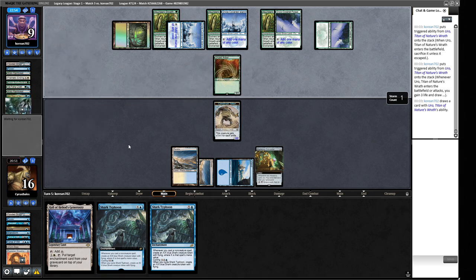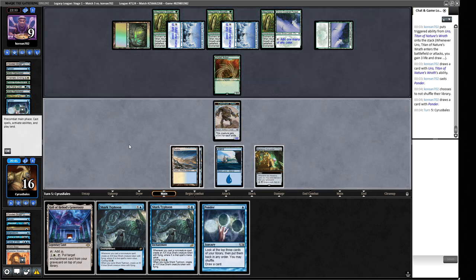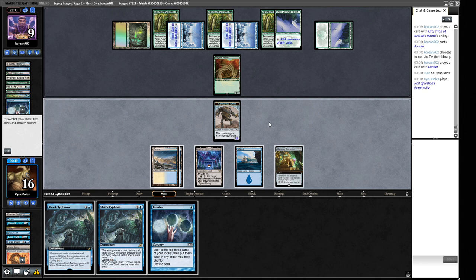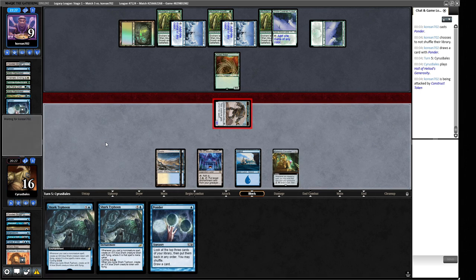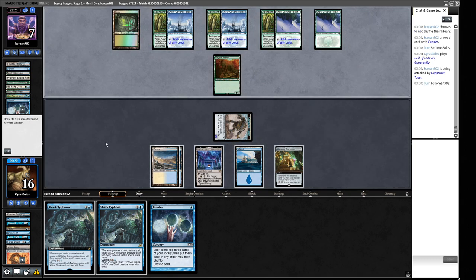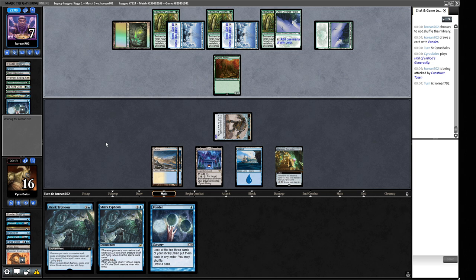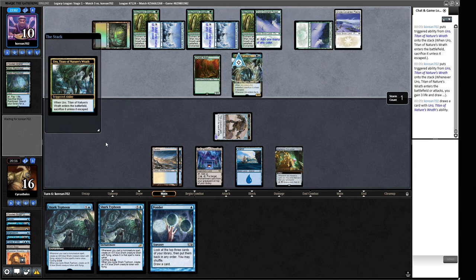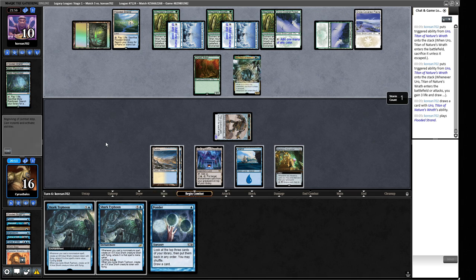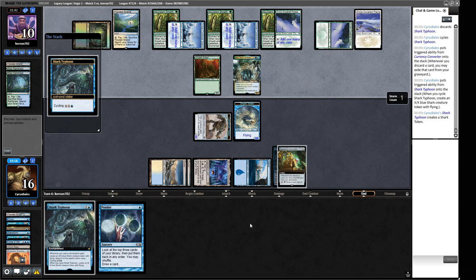We take some damage. We have white removal so Eldazi are not too scary. We also have Karakas. Our opponent is showing four colors — I don't know if they have red. We have a Ponder but I think we just head into Shark Town and cycle a Shark Typhoon. We take two damage rather than Pondering — we want to get the Shark Typhoon engine going because we get the value of Currency Converter every time we cycle one. There's the Yorion and it's better to remove it anyway — let's cycle end of turn.